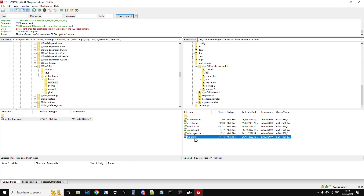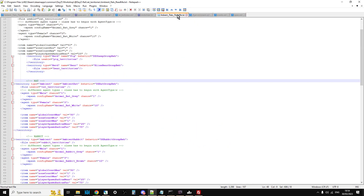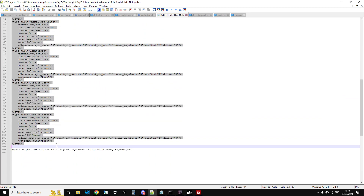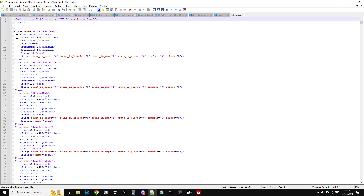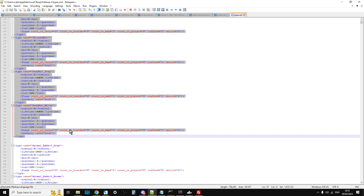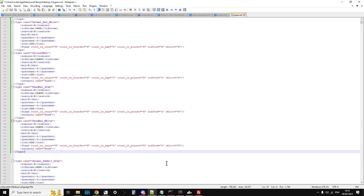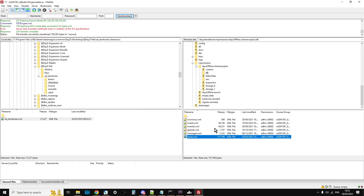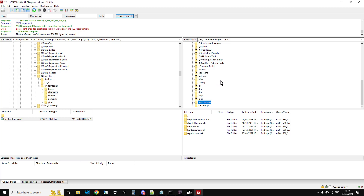Next is types.xml — right-click view/edit. From the instructions we need to add all the rat type entries to types.xml. Copy them, go to the types file — I've already added them — paste, save. The FTP program says the file changed, upload it — yes. So we've added the mod files, edited the batch file equivalent at the beginning, added the key, and edited all the XML files.